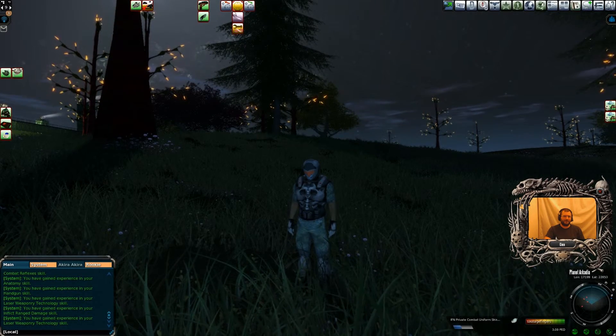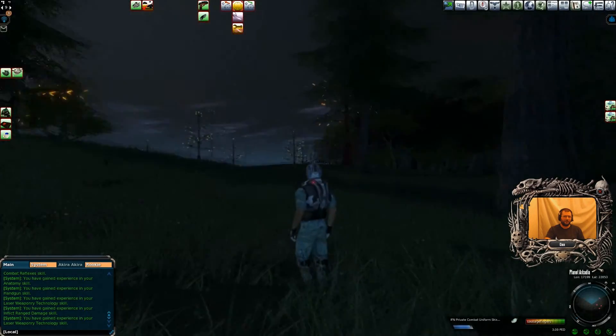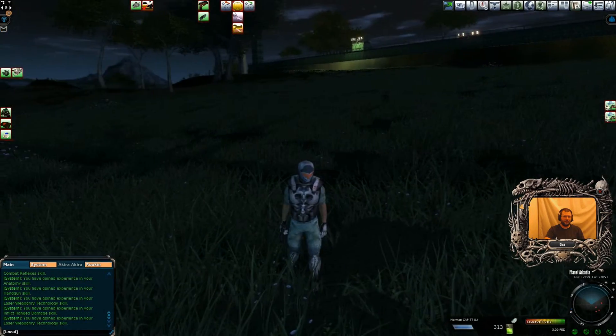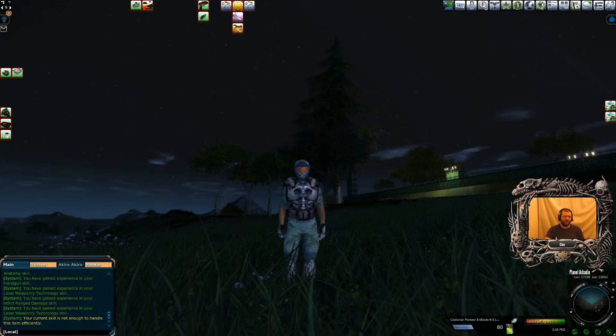If I want my gun out, that's it — it's out. I want my knife out, just left click on that one — knife's out. If I want my hoverpod, just click on there.